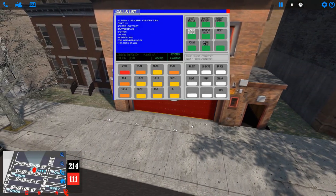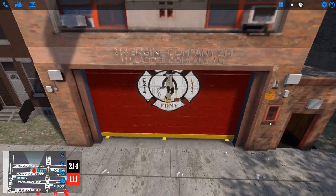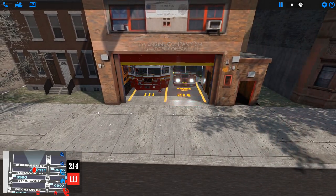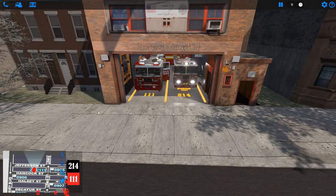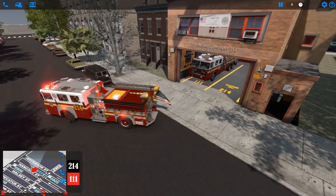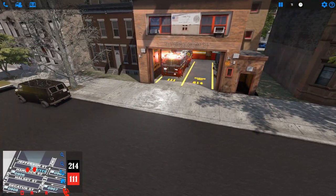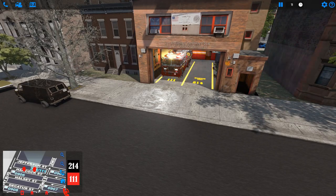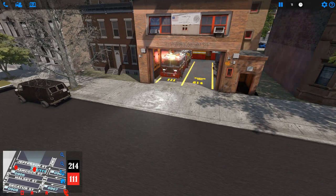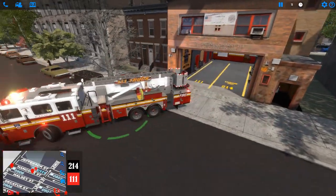Welcome to part 1 of the speed tutorial series for the AI update in Emerge NYC. The idea of this series is to get you quickly acquainted with everything so that you can hop right in and start to enjoy the new features. First, units will automatically respond if they're spawned in and on the ticket for the run. You can see the ticket on the blue MDT screen that pops up whenever a call comes in — if their unit number is on that first line, they'll automatically respond.